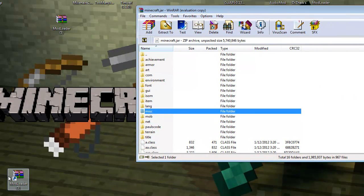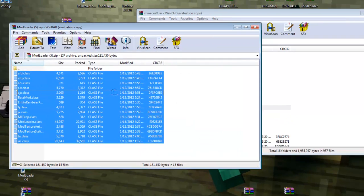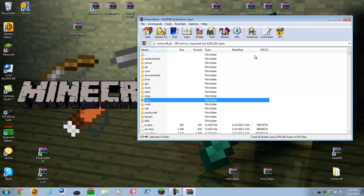Then open up all of the Mod Loader files and drag them in here. Make sure you don't drag them into a file or folder — you don't want to do that. Then move that aside.